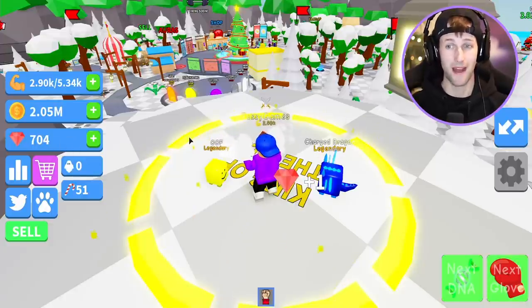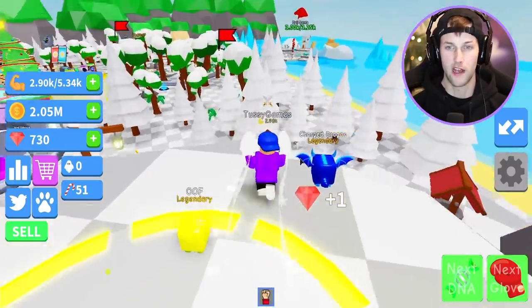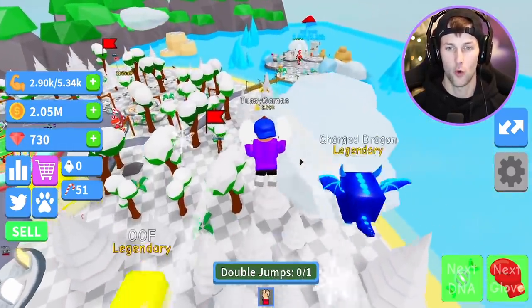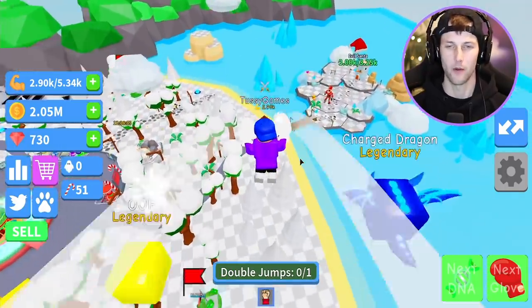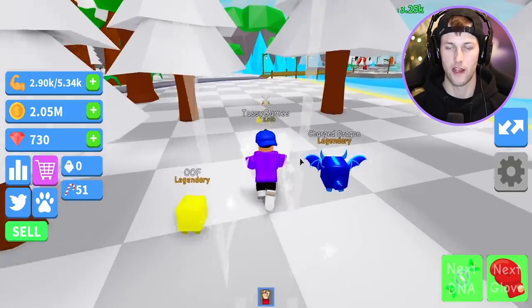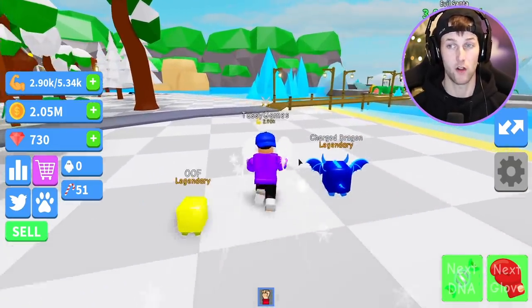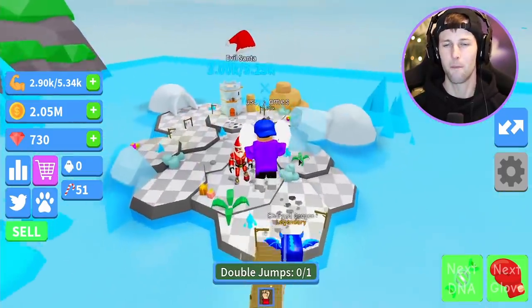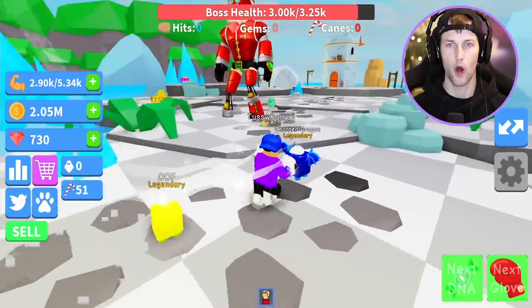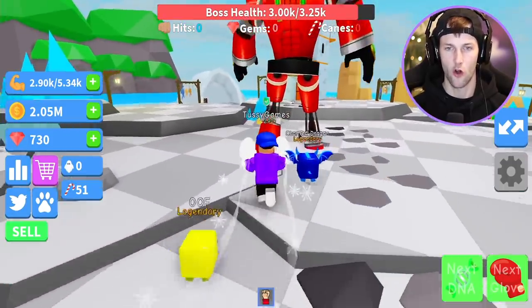If I stand here I can literally just collect gems as long as nobody messes with me — I just get free gems by doing this! There's evil Santa again. We're going to go over there and probably come back to this little gem area because I gotta be king of the hill, but we're going to go over to evil Santa and see what he's got in store. I need more gems and coins — I want more pets.